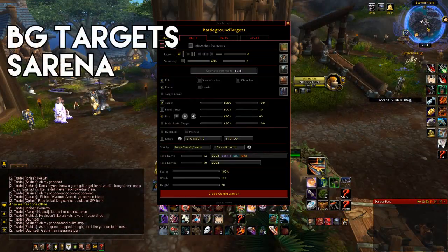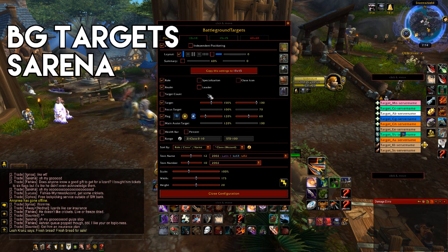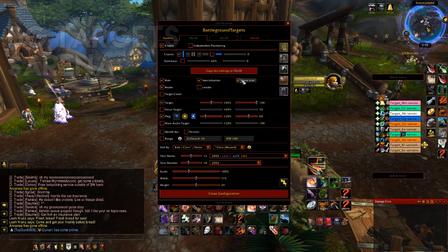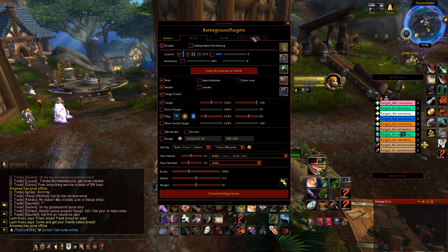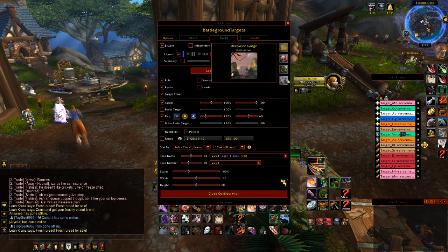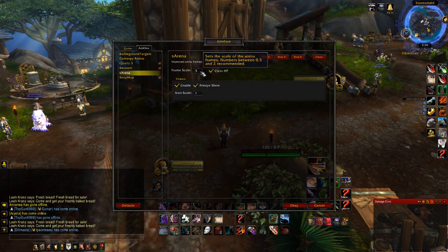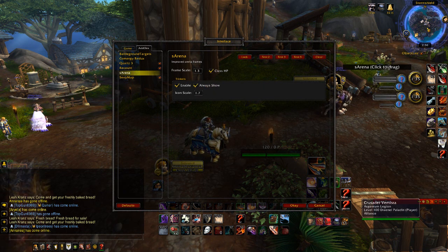Then I set up BJ Targets and SAarena. I place them where my quest tracker would normally be — on the right side of the screen — because normally you'd look there for your next objective. So to go with that theme, BJ Targets and SAarena sit to the right, showing me my next objective: who to kill, who is on trinkets, who has the flag, and so on. For SAarena I try to make the trinket icons as big as possible.